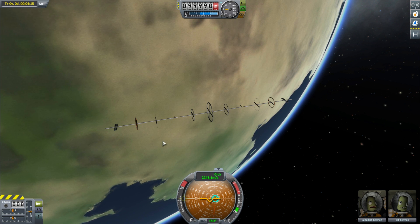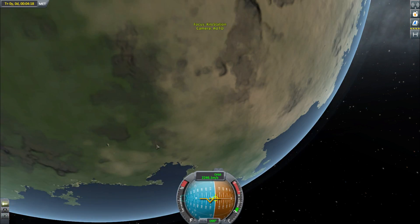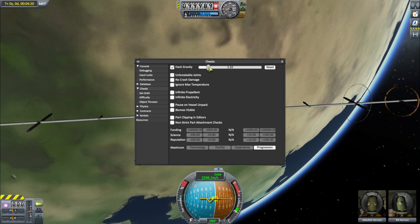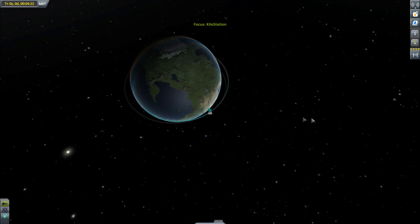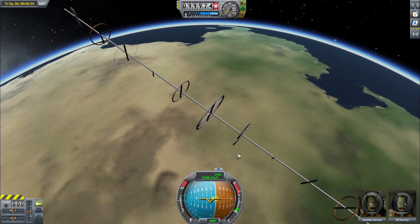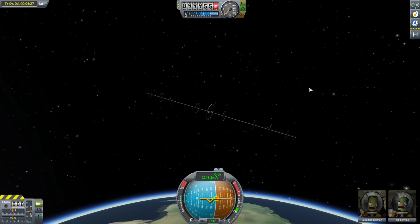But today I'm going to do one of the most requested things after that video — I'm going to de-orbit it. Now it doesn't have any thrusters on it or anything, so what I'm going to do is simply alt+12 and hack gravity a little bit. I'm going to put gravity up to 1.2, and that should put me on a pretty good trajectory to enter the atmosphere pretty hard and pretty fast. So yes, we're going to de-orbit — just to reiterate — a 1km long space station, which is going to be pretty cool.